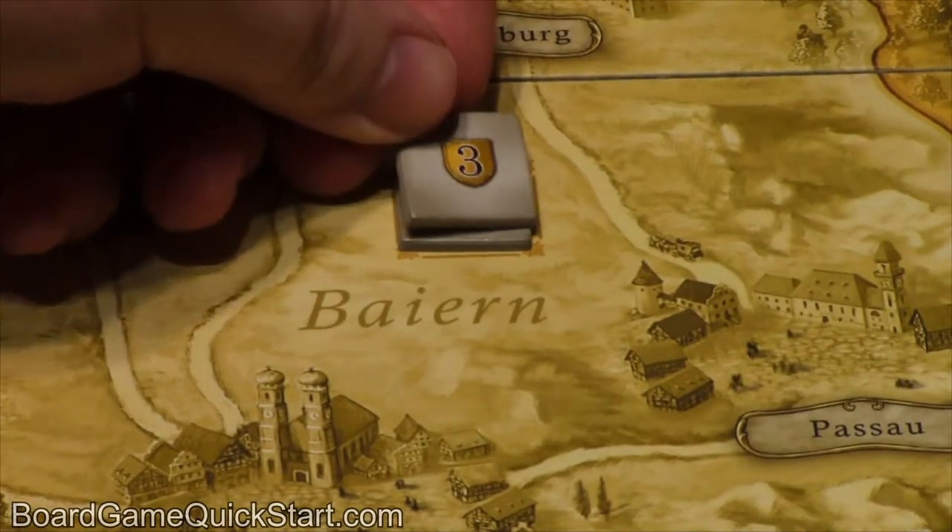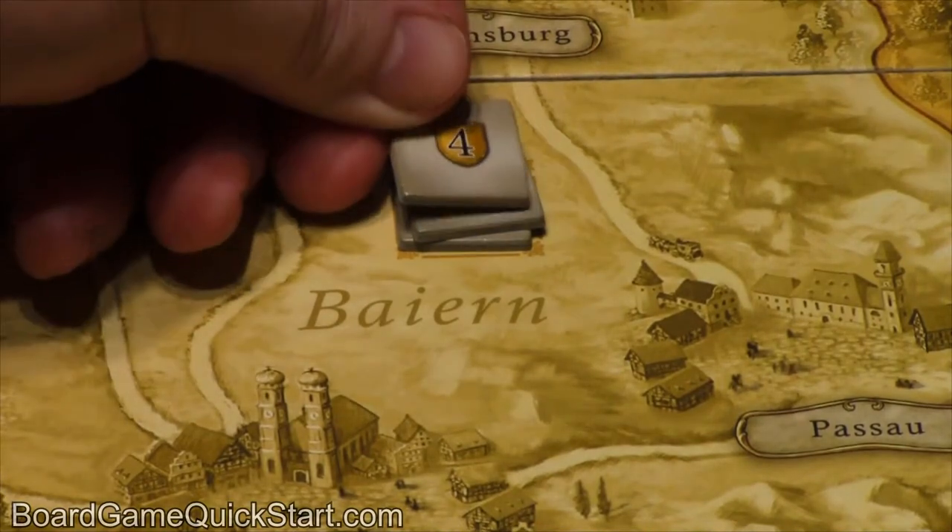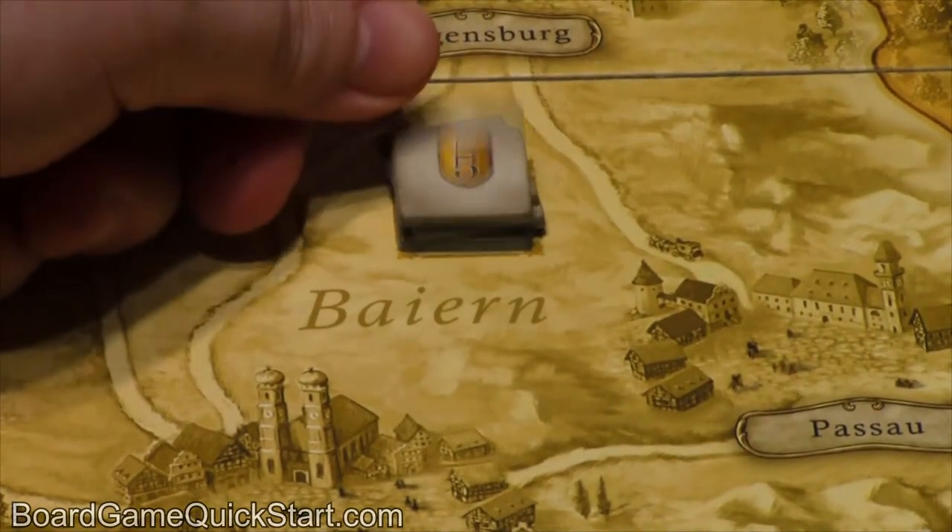After placing the board in the center of the table, separate out the different types of bonus tiles and place them in stacks in increasing order, like this.